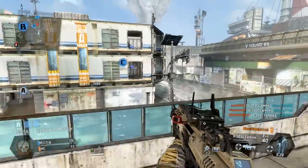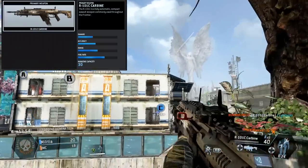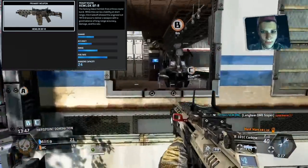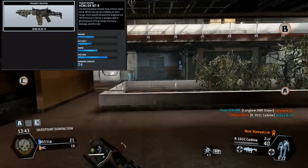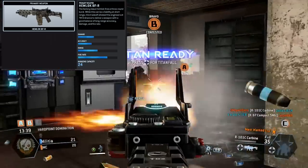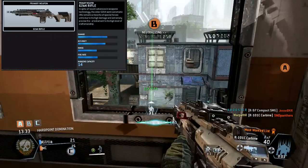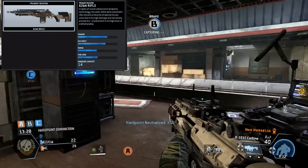Starting with the regular primary weapons. The R101C is the carbine or assault rifle currently available in the game. Next, there's the Hemlock BFR, a burst fire assault rifle — you can count on a little bit more damage and range on that gun. Then there's the G2A, a semi-automatic battle rifle described as an older, more precise, higher damage weapon.